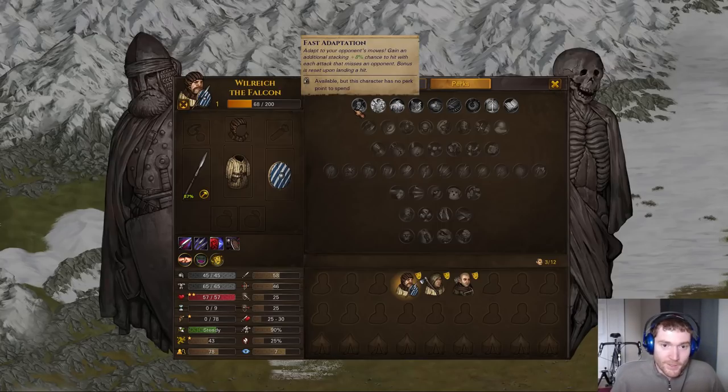Fast Adaptation: I do think some builds benefit from it, particularly in the early game, particularly throwaway builds — builds on characters you're not expecting to survive the entire campaign. What it does is give you plus eight accuracy stacking for your next attack every time you miss, until you hit something. Once you hit something, you lose all your accuracy bonuses. This is quite good on very low accuracy characters, because their overall hit percentage is increased quite a bit since they're missing a large number of attacks.